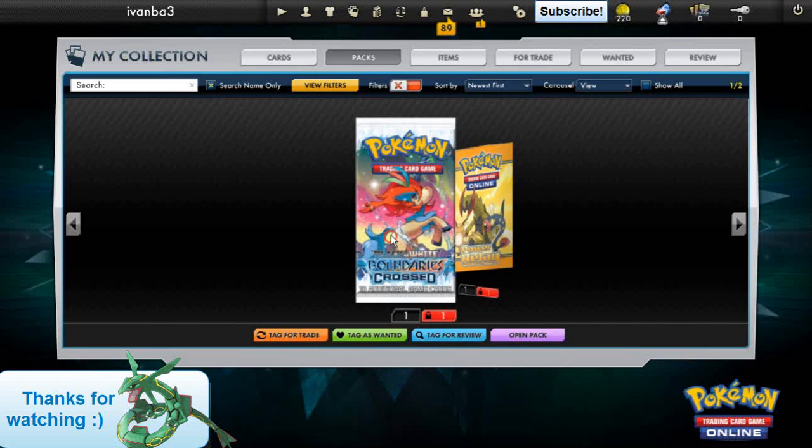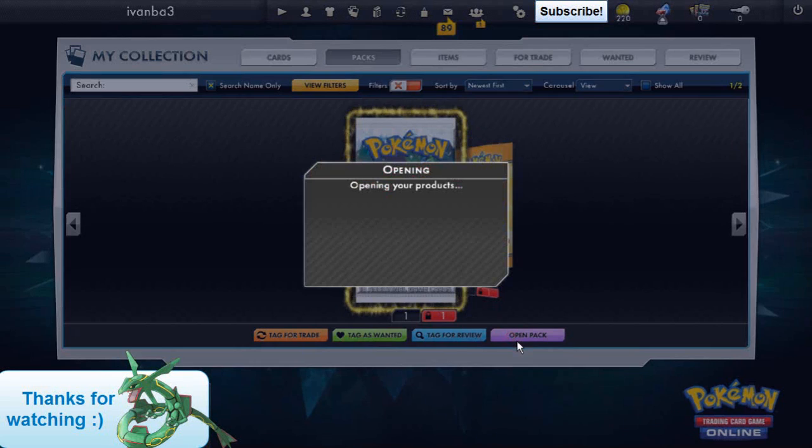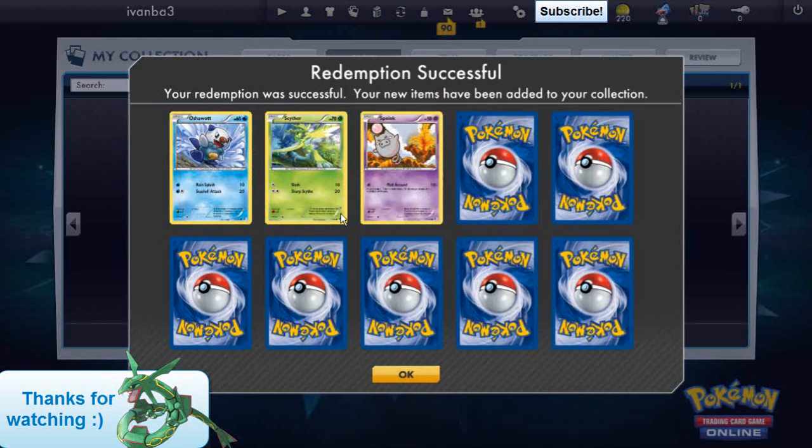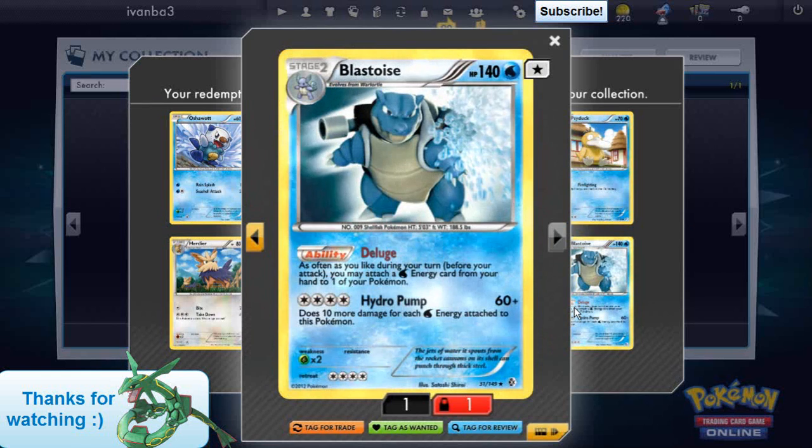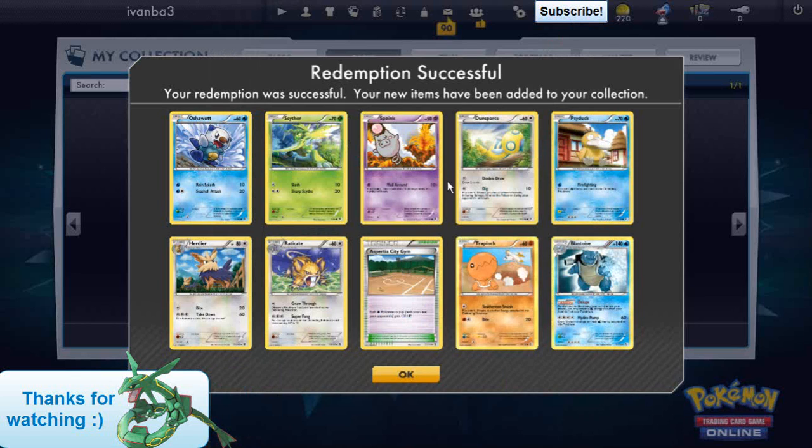Okay, Boundaries Crossed — last pack. Come on, something good. Do we get anything? Ooh, a Blastoise! That is also pretty cool. Unfortunately I do not have Keldeo, so I can't make my Blastoise Keldeo deck whatsoever.